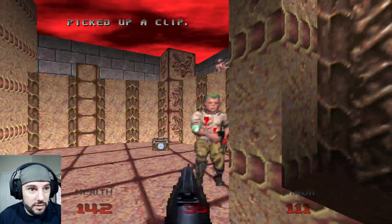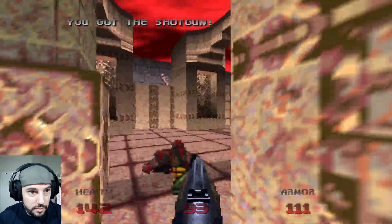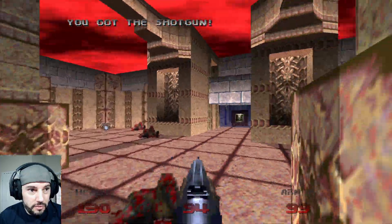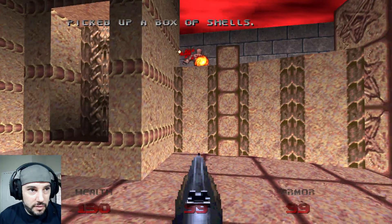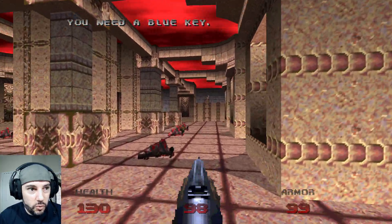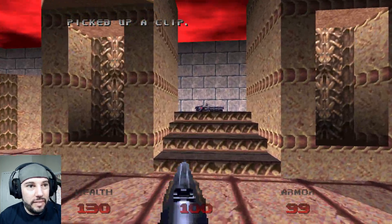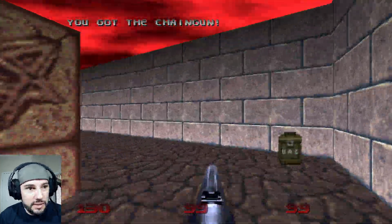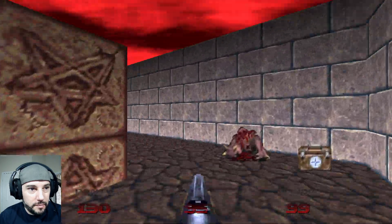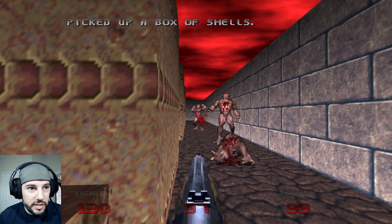Got a bunch of breathing heavy — maybe they got that Rona, can't breathe right. Now we're going to clear the bottom floor out. I know I talked about hit scanners. The humanoids — I don't know if they're zombies or just humans — they are considered hit scanners. What that means is that if they see you, they can hit you. They don't have a projectile like imps. They can just hit you from wherever. They're dangerous because you can't really dodge their attack.